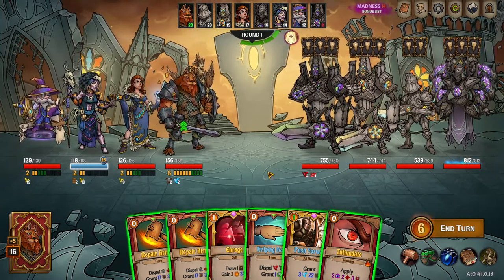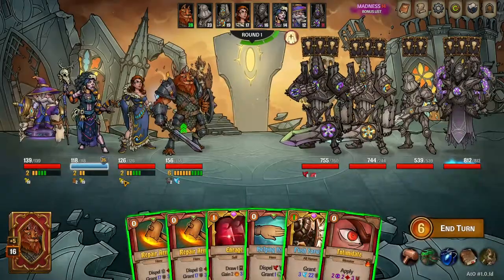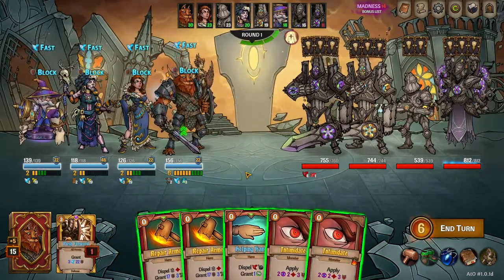So for this fight, I'm just going to do no attacks to these guys, because it's a Wilbur team, and this is the only save I can find that had the Mana Loop on it. Wilbur accidentally kills things, so I'm just going to play as if I'm not doing any damage.